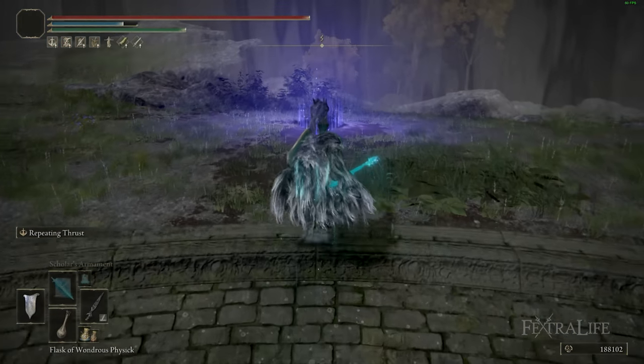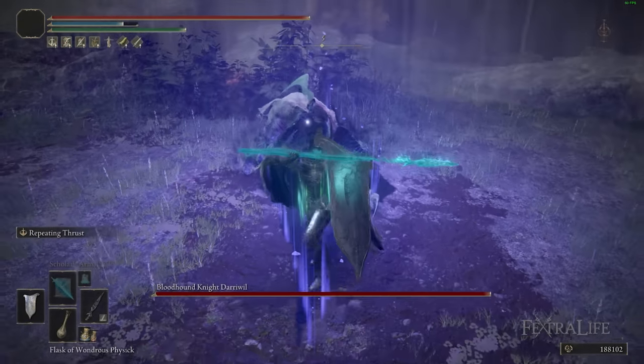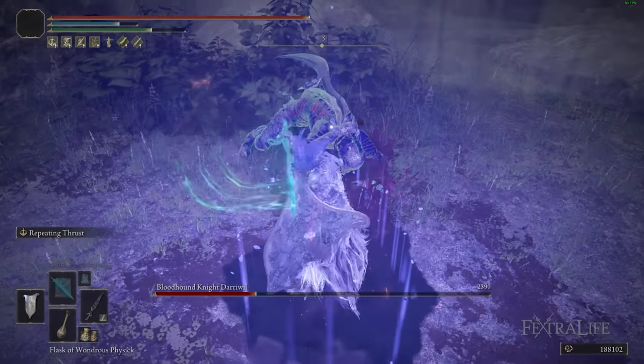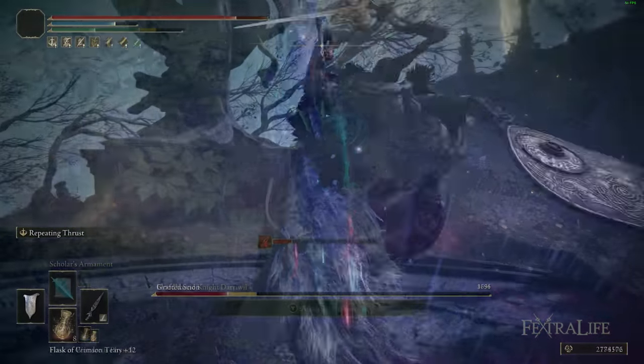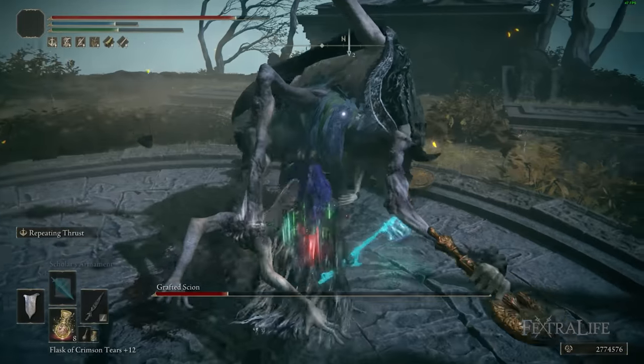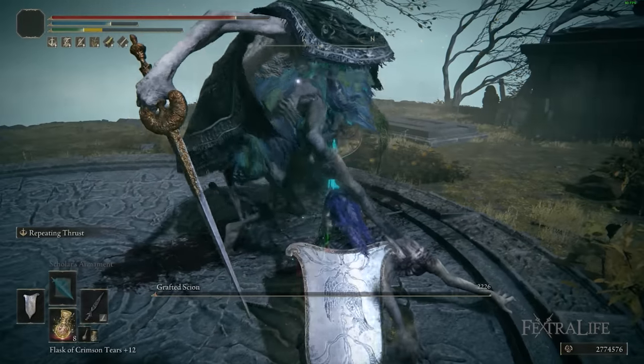If you use something like Rotten Winged Sword Insignia to further boost your damage when you hit repeatedly, you can crank your damage up very, very high — over like a thousand attack power, no problem. And if you're buffed with Magic Shroud Cracked Tear, standing in Terra Magica with this buff up, you can hit over 1,200 attack rating.